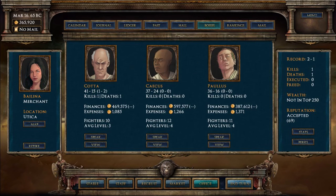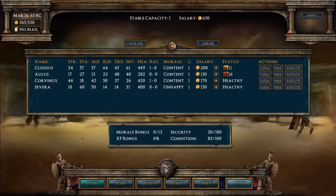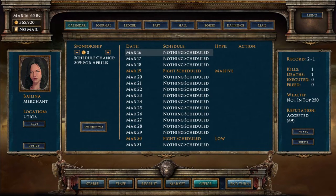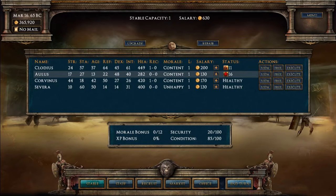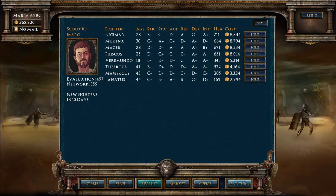You can interact with the bosses too - look at their fighters, speak to them, try to trade, sell fighters, or poach fighters from them, which is pretty cool. So this month we've got a massive event - I need to send forward my best fighter. Claudius is only 400 health and fatigued for 11 days so he won't make it in three days time. We'll send the ones who have fought before.